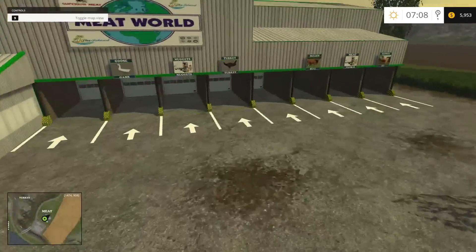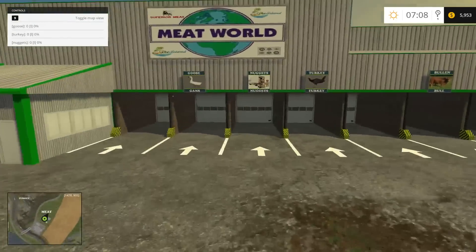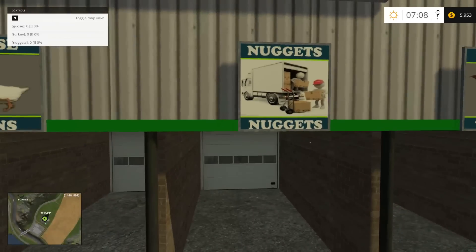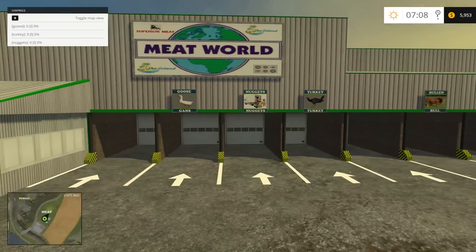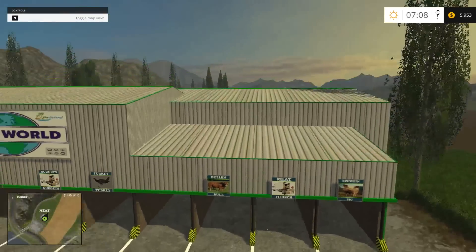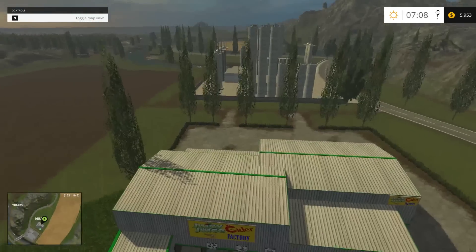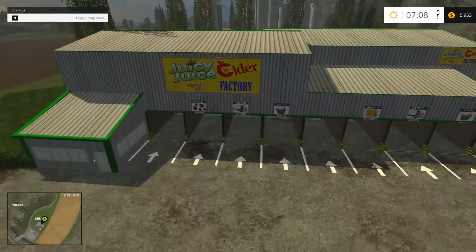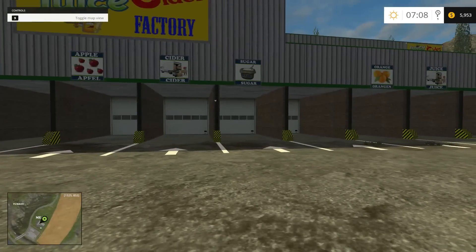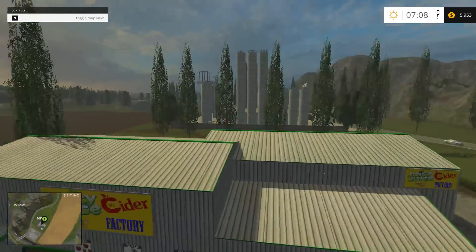Here's the meat plant and I get a kick out of this too - because look, here's your meat, nuggets - there's your nuggets guys. That just happens to be right next to the goose and turkey - too funny. But on the other side we have a juicing factory. You bring your berries, sugar, cider, oranges - all in the same building.